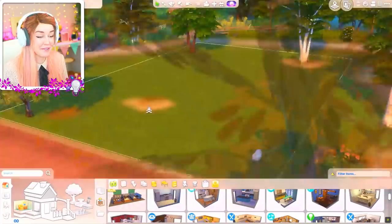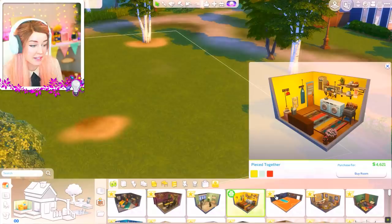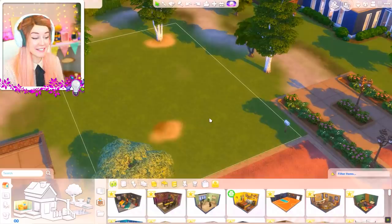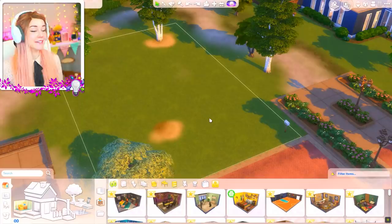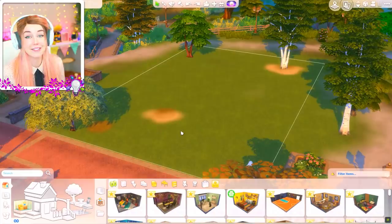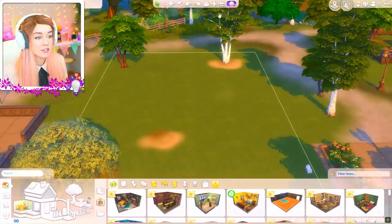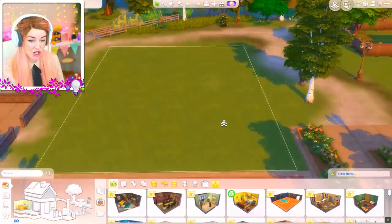So today we will be using this lot for this challenge. I really encourage you guys to give this a go. It's so much harder than it looks because it's hard to make all of these rooms work together. It's more difficult than it sounds, and it's actually really fun to test your brain out on placing rooms and trying to create a flow in the house. Please tweet me pictures of your houses - I would love to see them. If you enjoyed this video, please give it a cheeky thumbs up and make sure you subscribe and hit that notification bell.